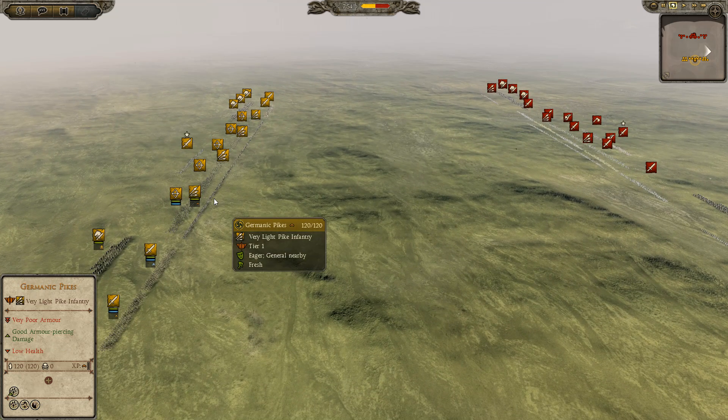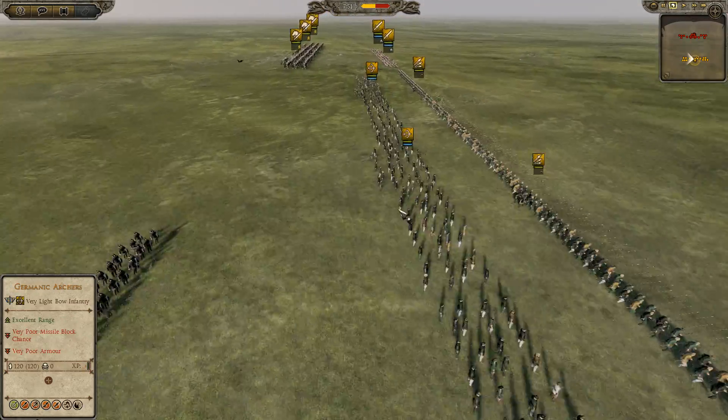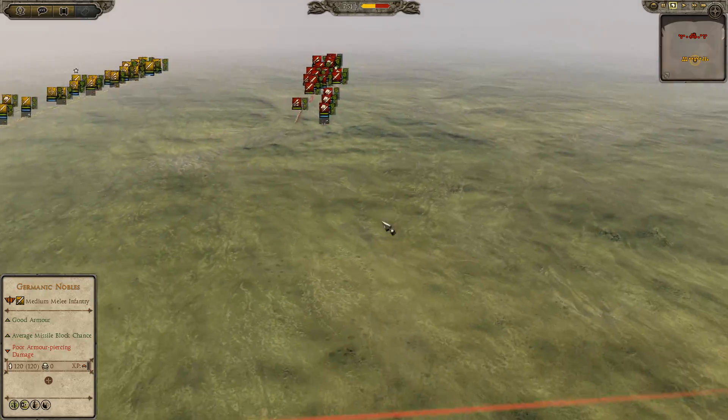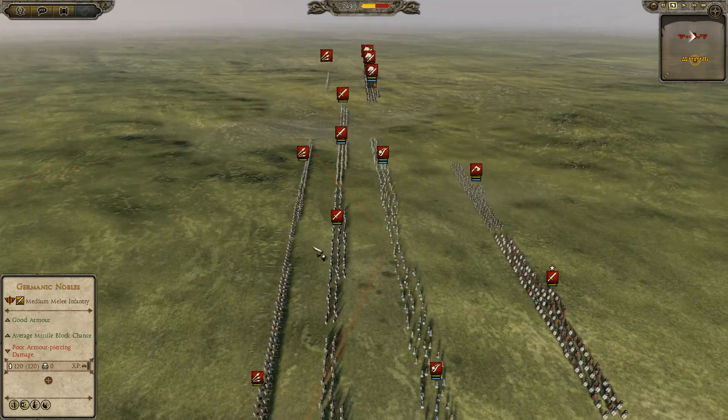I'm not too confident going up against the Jutes and I'm not quite sure why, because Allens are a pretty strong faction, but in my mind it feels like the Jutes might actually do quite well against them.